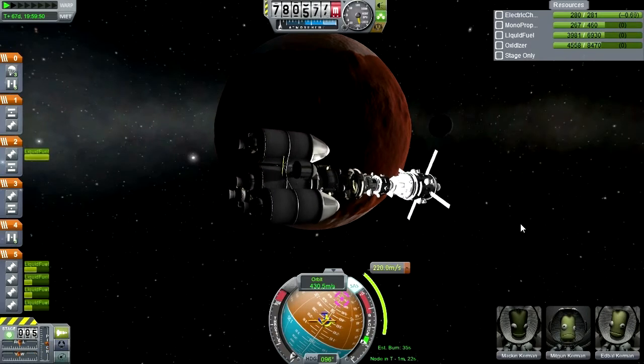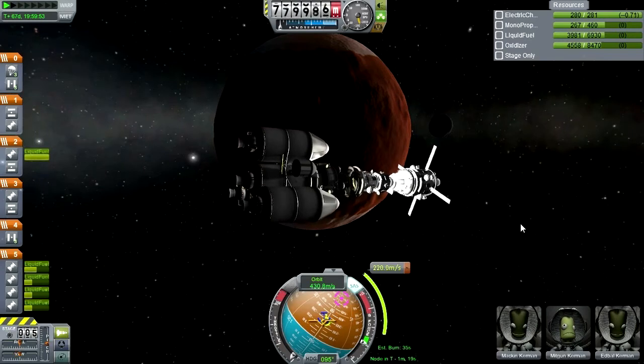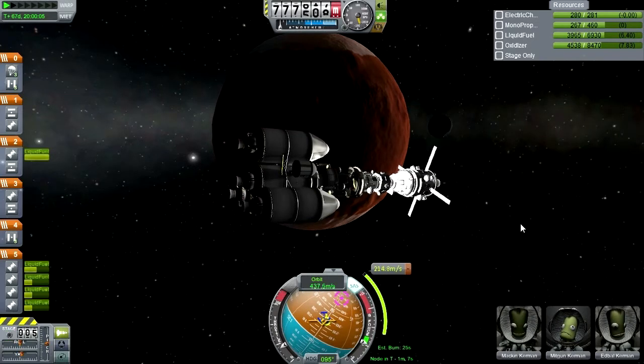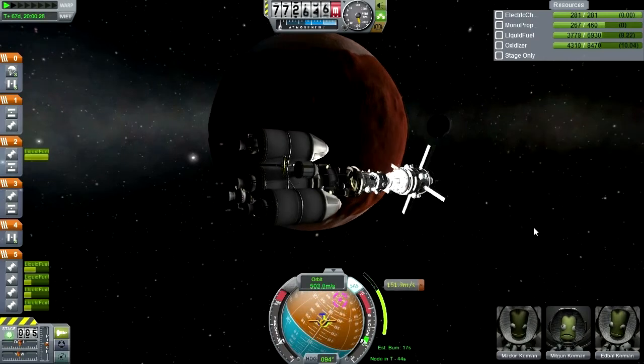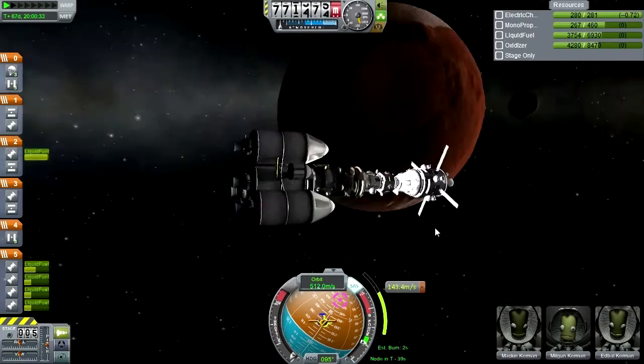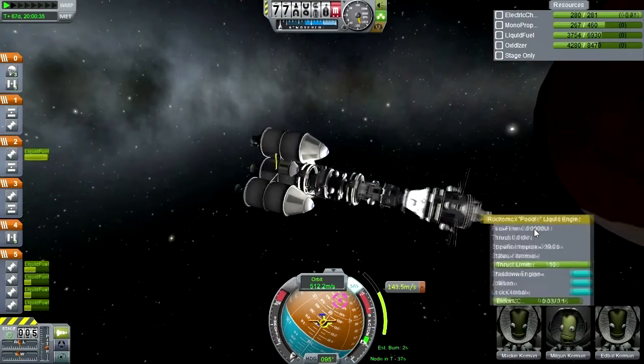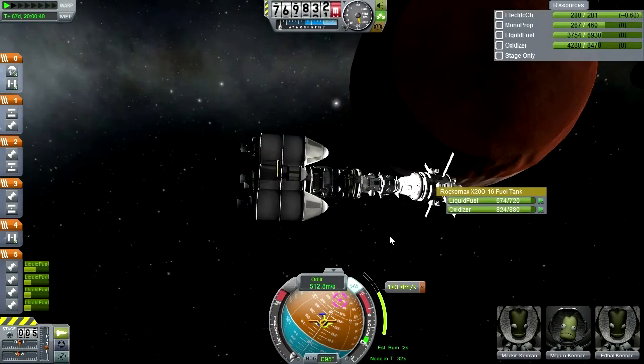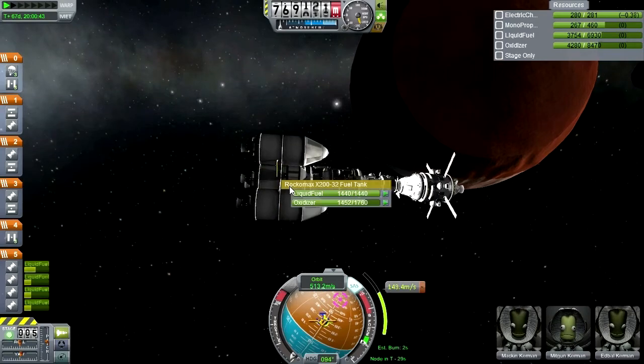Oof, oh wow, wobbly. It's close enough to the maneuver node - it's fine. Let's throttle very cautiously here just to prevent things from wiggling too much. Oh no, ugh - what a waste. I had this engine still active. Good thing I throttled cautiously.